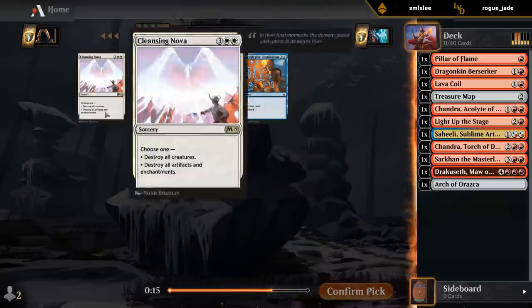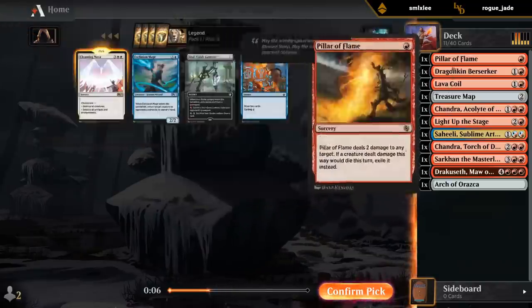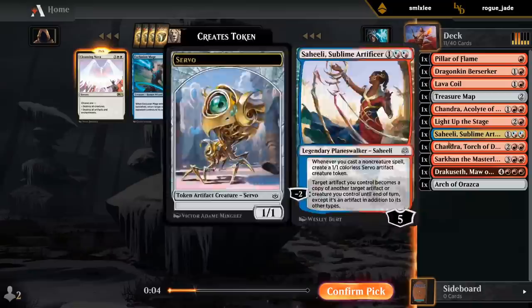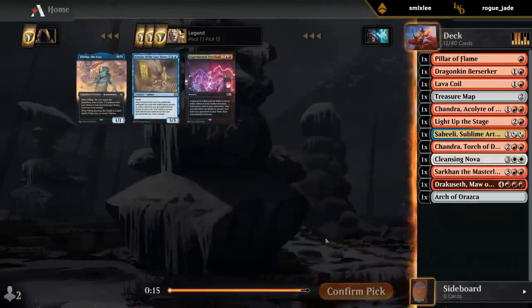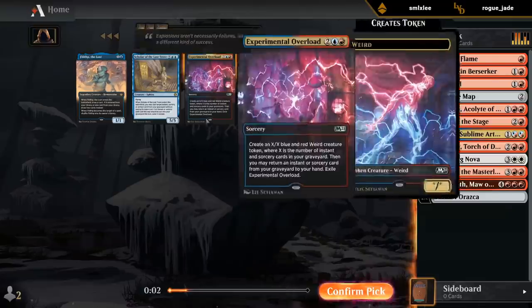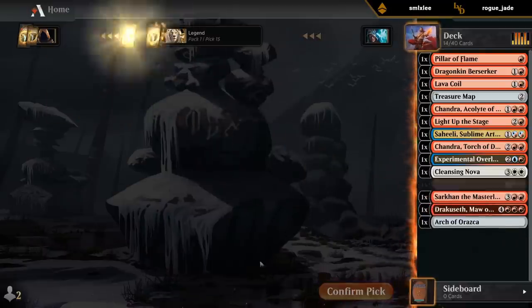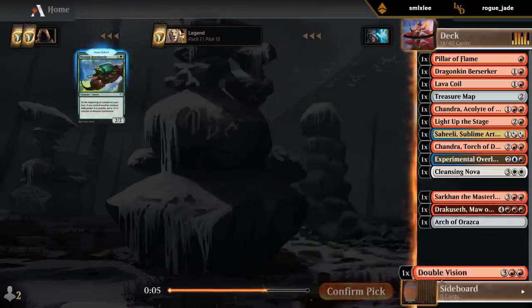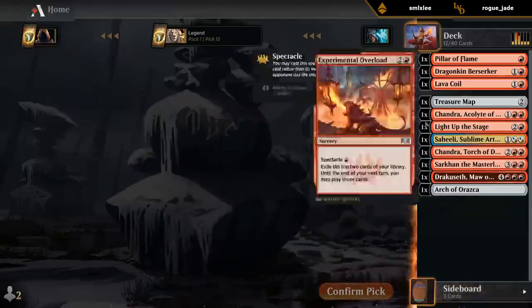Nothing here really. Maybe Cleansing Nova if we end up red-white kind of controlling. Or Illumination in case we want to go blue. I could see Cleansing Nova being okay if we end up red-white control. And then we wheel a Double Vision. Although so far probably just going to be Monored unless we are persuaded by something else.